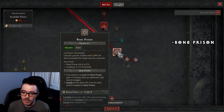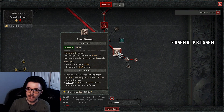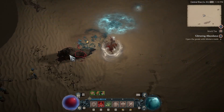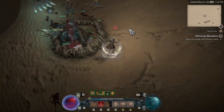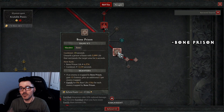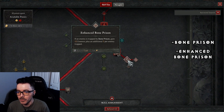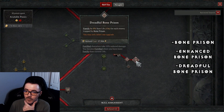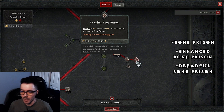Bone Prison — the great thing about this is I use it to trap enemies and it helps us get essence back. You can also get Fortify. When everybody is grouped up, you pop Bone Prison and you're getting Fortify back. I go with Enhanced Bone Prison to get the Fortify. They buffed it — it used to be 5%, now it's at 8%, making it even better to get Fortify.